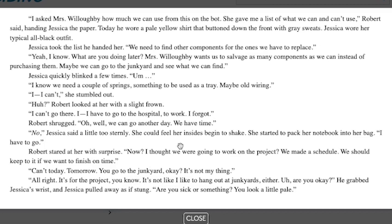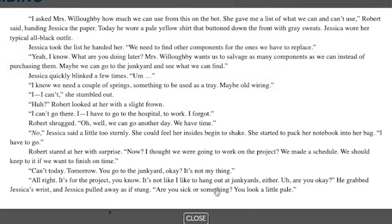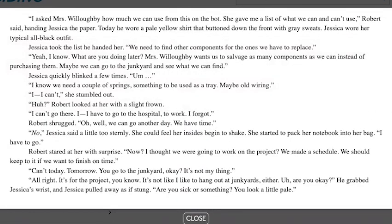He grabbed Jessica's wrist and Jessica pulled away as if stung. 'Are you sick or something? You look a little pale.' 'I don't feel well.' 'Do you want me to walk you home? It's not a problem. I can come with you. Maybe you shouldn't be by yourself.' 'No. I don't need help, okay? I'll see you tomorrow.' If she doesn't have a family, does she have a home? Or is she living by herself?